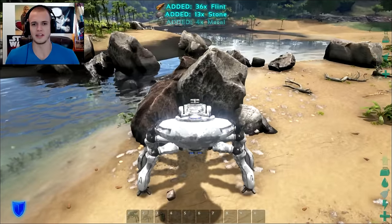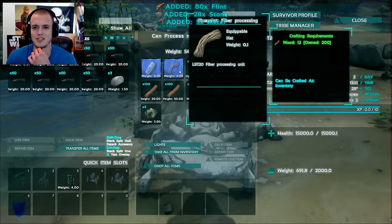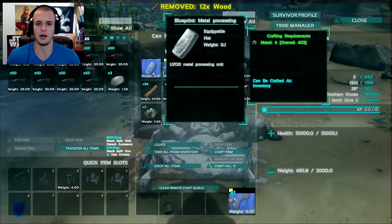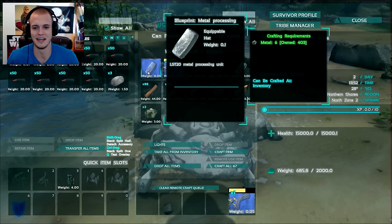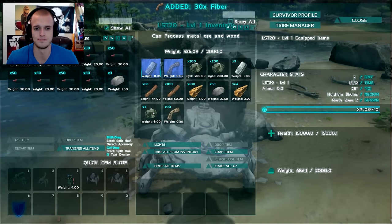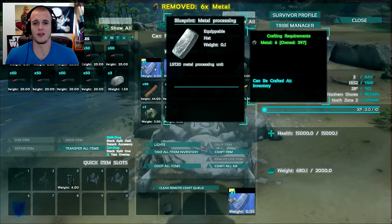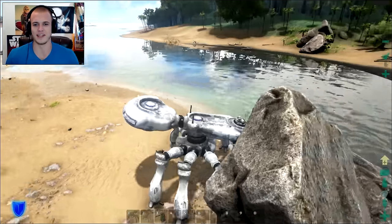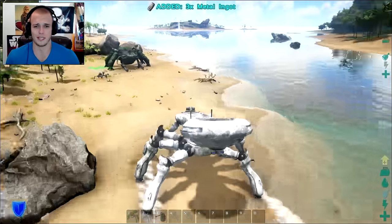Look at that - you just go up to anything you want, drag the resources all on out of it, and then it pretty much just turns. Over here you can make mass amounts of fiber just off wood, and over here you make metal ingots just off of metal. But it's one metal becomes three metal ingots - it's a magnificent thing. It just scavenges resources so much better. Look at that, we have 30 fiber off like one wood, and then you just use one metal and it creates three of these.